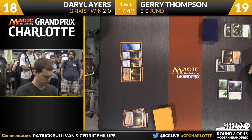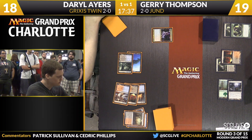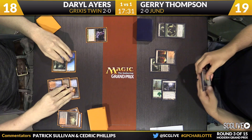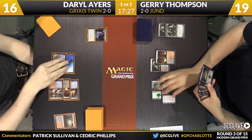Both players with four lands trying to set up a pretty good board position. Ayers is going to play a Steam Vents, and now there's a copy of Keranos. We'll see if Thompson actually does have his Unravel the Aether. We saw one in his sideboard — you have to imagine it's still in his deck post-board because Keranos is so common in the sideboard of these decks. Thompson's going to sacrifice his Verdant Catacombs.